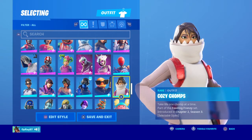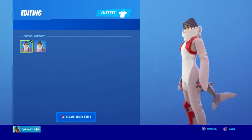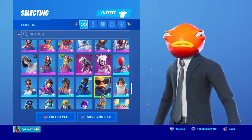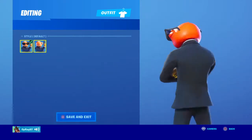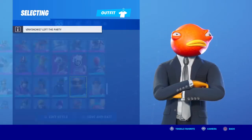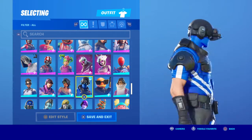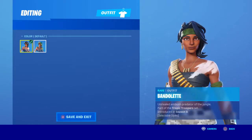Cozy Chomps — the cozy chomps is actually a good skin, I like it. The tail off and on — I don't know what's the point, but it's a good skin. Contract Killer — I liked it honestly, the glasses one looks good but this one looks a little creepy. PS4 PS Plus skin — better than the original Bandolette. I never used this skin, I bought it and just don't even use it at all.